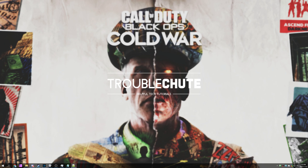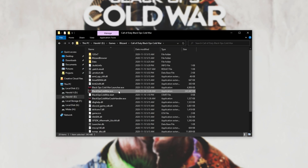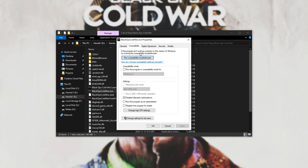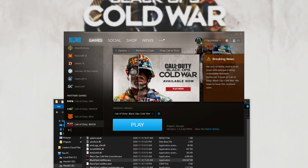The first most common fix for this error is simply running the game or Blizzard as admin. Open up Blizzard, head across to Call of Duty Black Ops Cold War, Options, then Show in Explorer. Open up this folder and find Black Ops Cold War. Right-click, Properties, Compatibility, and then make sure to check 'Run this program as an administrator.' Click Apply, OK, and then launch up the game through the Blizzard launcher.